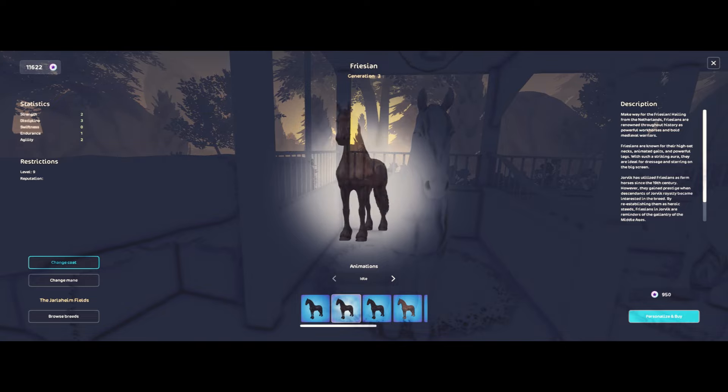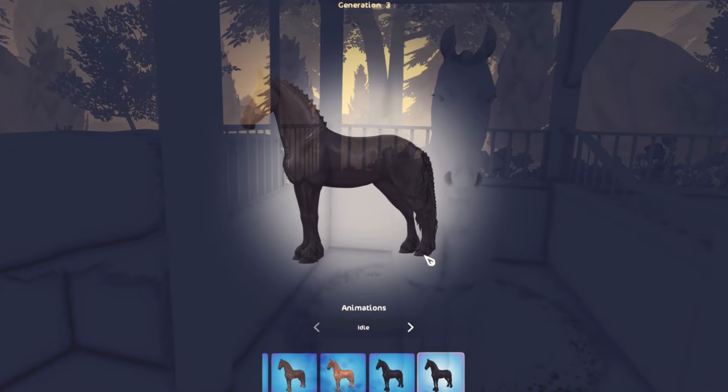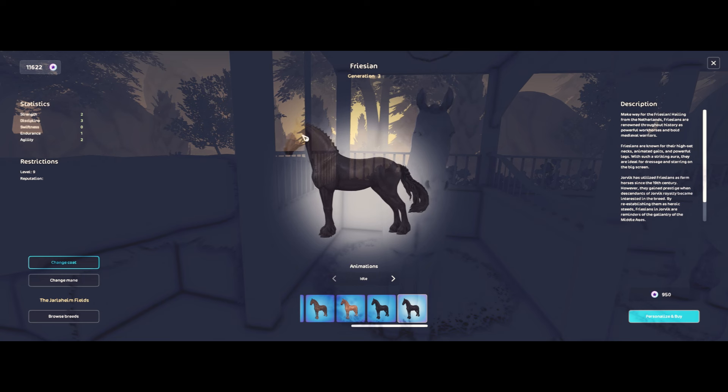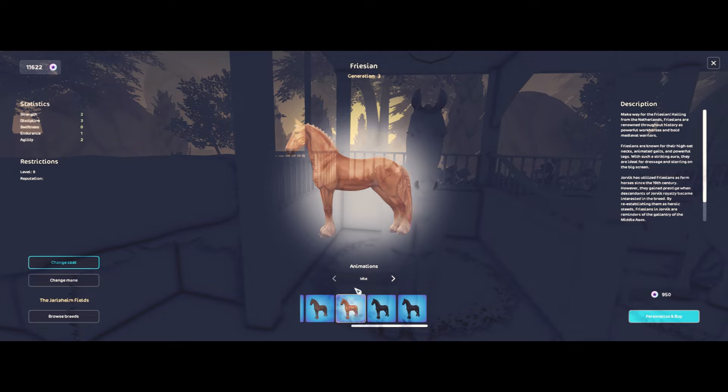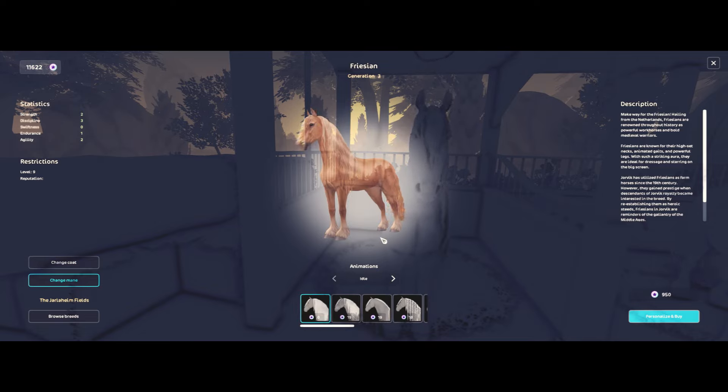This is also a gorgeous coat but not the one I was most excited about. Why do we have three or four different versions of the same coat just in different colors? Let me know down below what your favorite version of black for the Fresians is. When you select a coat it changes the mane for you automatically, which is interesting. Then we have — I think it's a chestnut? I wish they had the coat color names listed so you know what you're looking at.